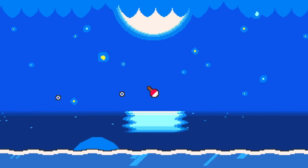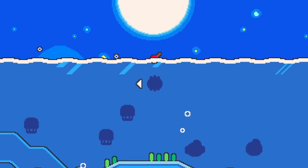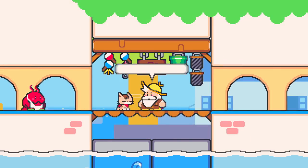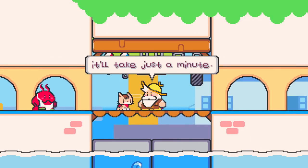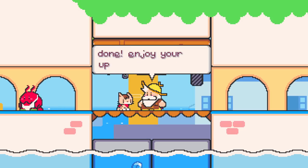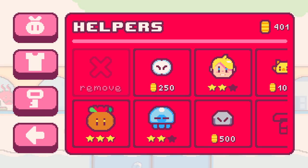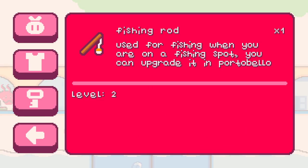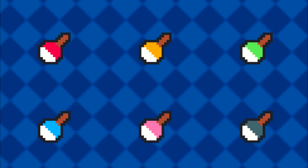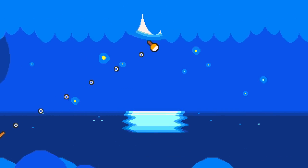As you unlock new fishing spots, you'll encounter fish that are harder to catch. That's why it's essential to return to Portobello and talk to Theria. Theria can upgrade your fishing rod, increasing its power and casting range. There are 6 different upgrade levels planned, but currently you can only upgrade to level 2.